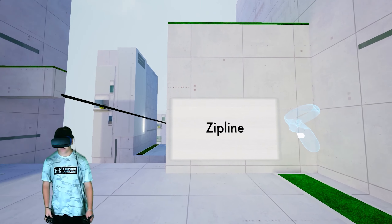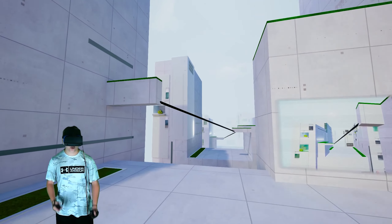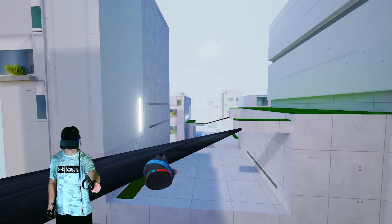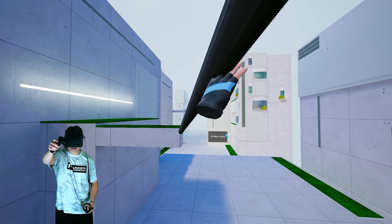To use the zip line, simply jump towards the zip line and grab it. These are pretty cool — you just jump and then grab. Feels really nice. I almost messed that up.